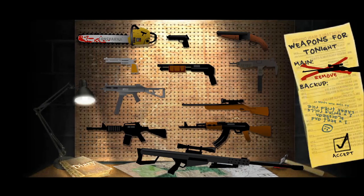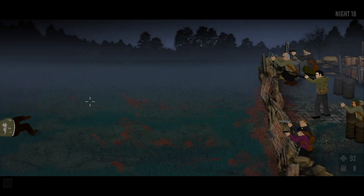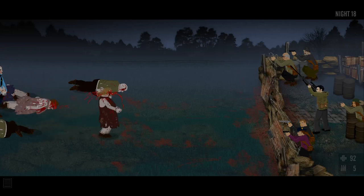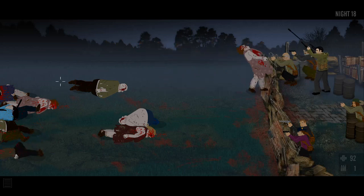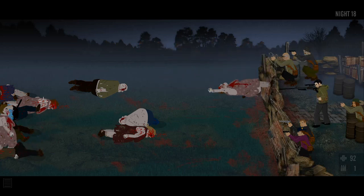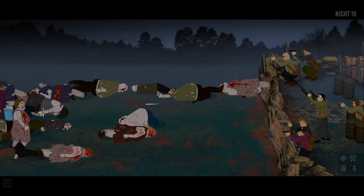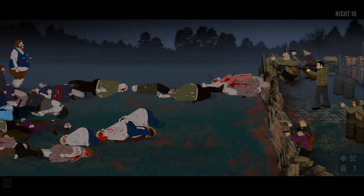And there we go - we have the last weapon, the Barrett .50 caliber. Just a beast. The only reason this now takes over the hunting rifle is because basically this is a hunting rifle on steroids. It has 10 rounds in the chamber, you don't have to reload after every shot, and it can take out three zombies in one shot. They're not even going to come close to the walls now.